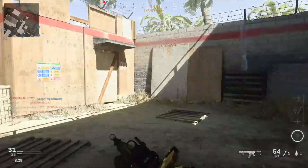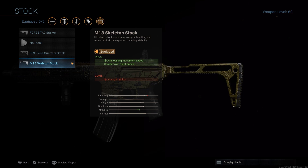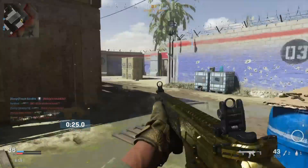And for the stock you want to equip the M13 Skeleton Stock. This attachment boosts your aim down sight speed as well as your aim walking movement speed. What makes this stock so good is that it allows you to strafe from left to right a lot faster in your gunfights.